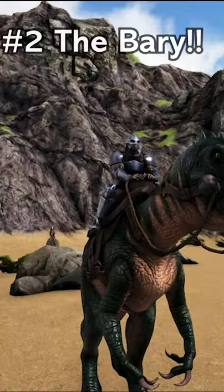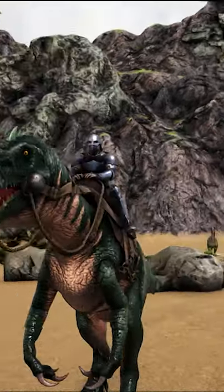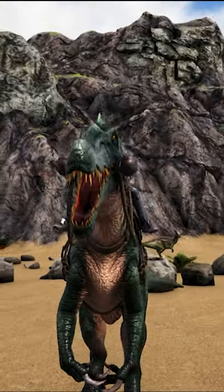At number two we have the Baryonyx. Dual land and water, can stun creatures in the water, can jump, and is able to heal himself off fish meat, which is found in the majority of the caves.